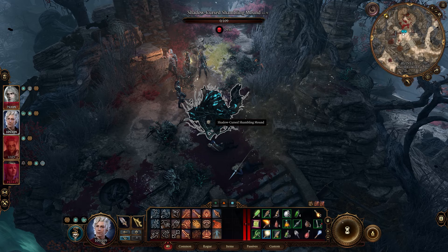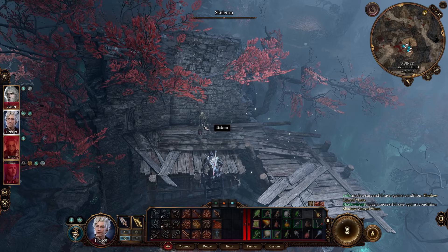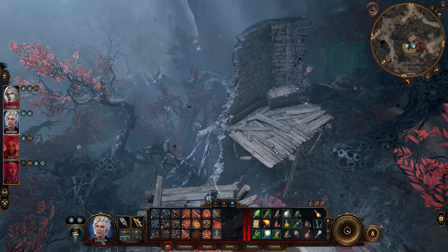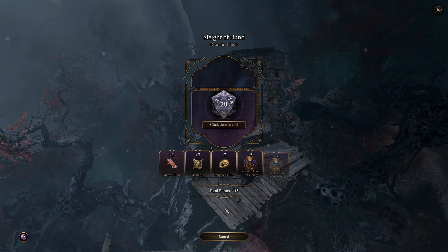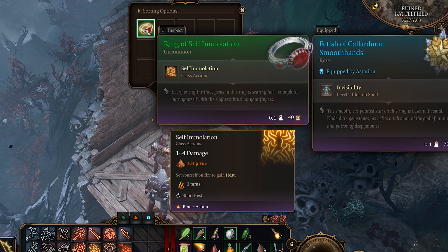Then head up this way, go over here, exit turn-based mode, lockpick this, and you'll find the Ring of Self Immolation right here.